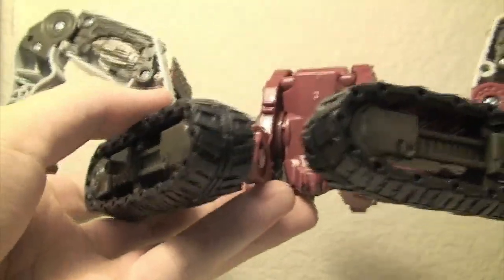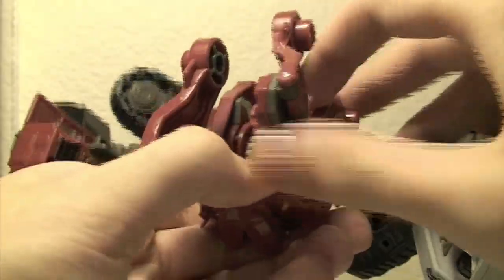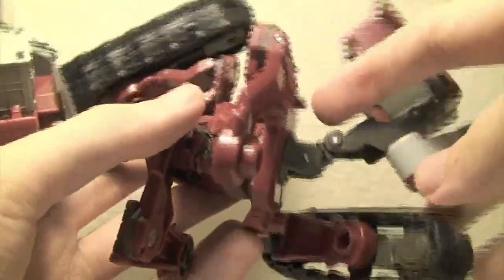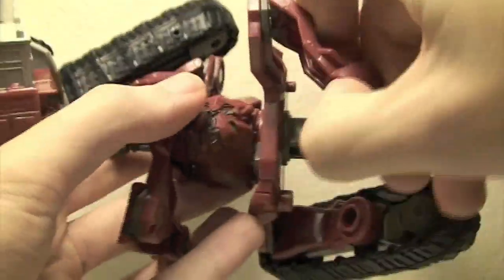Now split these pieces — these will be his arms. Take this back piece and fold it in, fold it down, then move these pieces back. For this back section, fold it into here like that to that side, so you can see his head coming down.